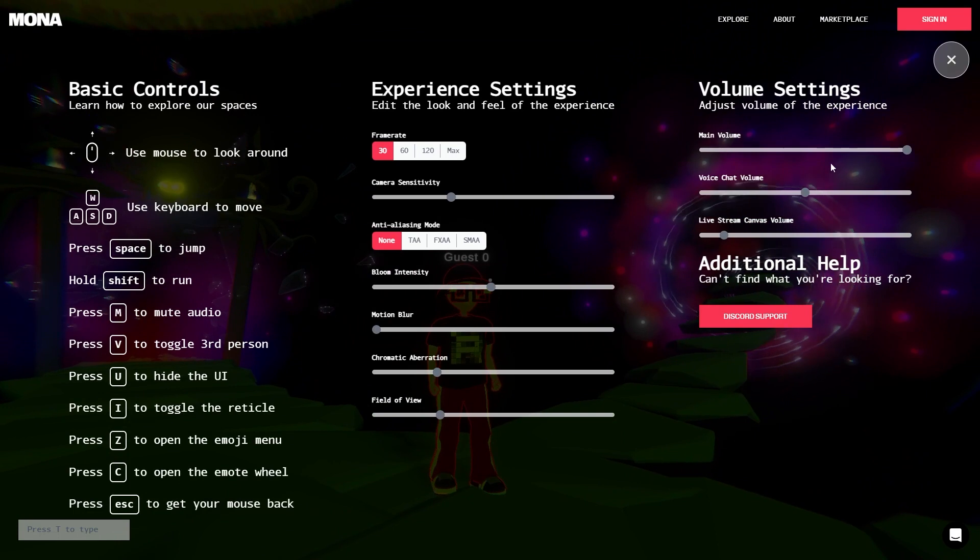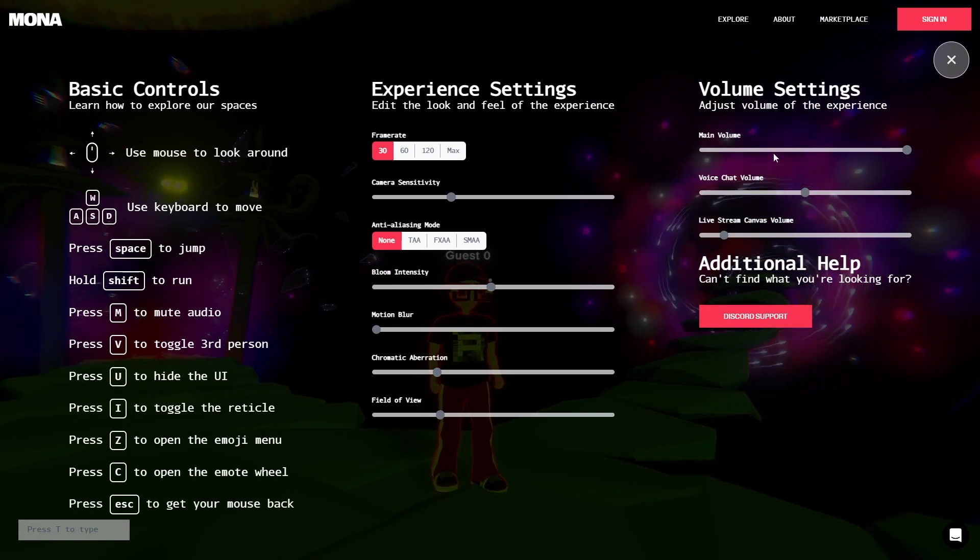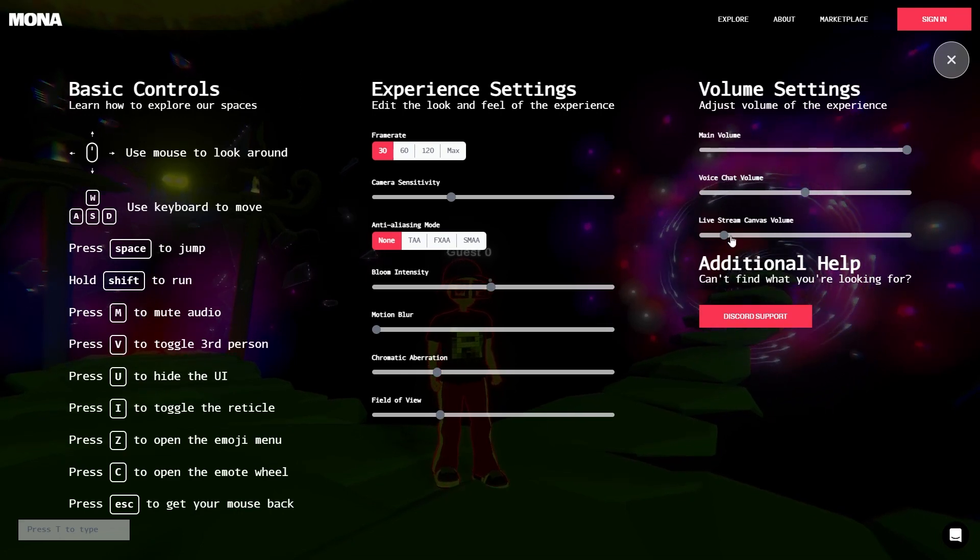We've also got some volume parameters here: the main volume, background music if the space has audio, the chat volume, and if there's a live stream happening you can modify the volume of that video as well.